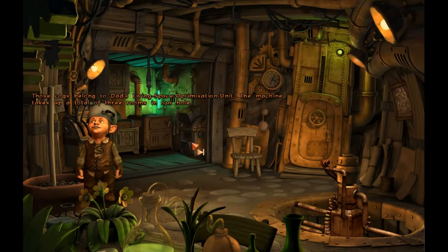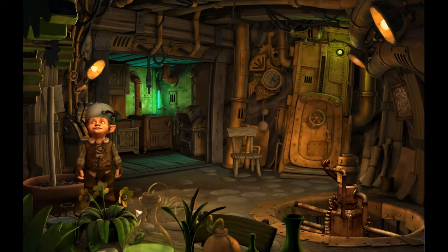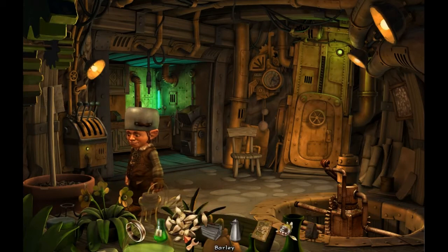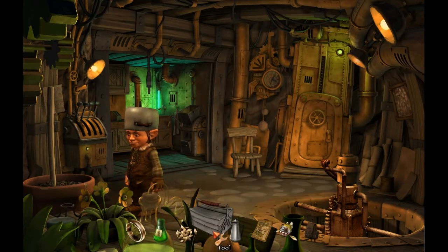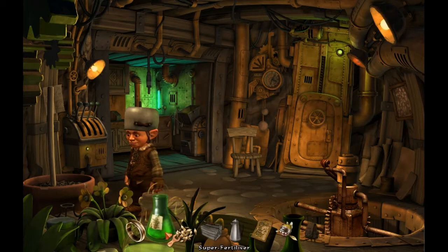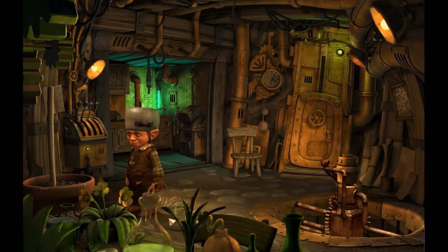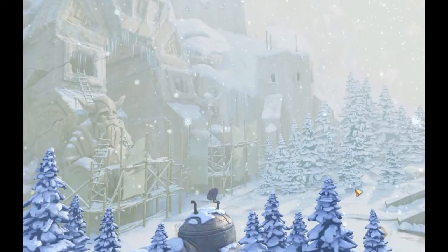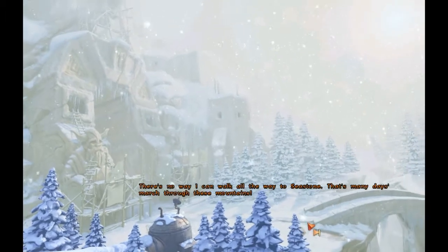Those cogs belong to Dad's living space optimization unit. The machine takes up a total of three rooms in our hall. I'm very certain I'm supposed to do something with this flower pot — I'm probably supposed to grow something there, but what? You can't put the barley in. I don't even know what to do with one handful of barley. Why do I need two then? He's not interested in that. God damn it. If only the chair could help me. I'll have to go back to the dwarf place, or maybe search around this open area more.